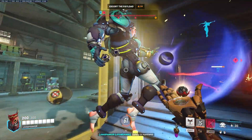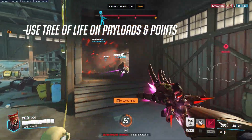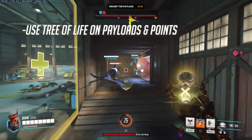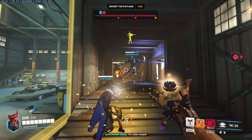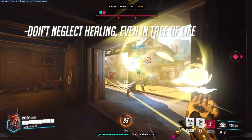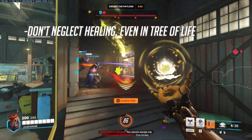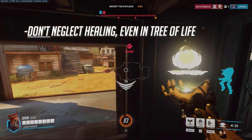My last beginner's tip is about your Tree of Life ultimate. Lifeweaver has a huge advantage in that you can place your ultimate on a moving payload or directly in the center of a control point, allowing you and your team to better position for objectives while keeping sustained healing. However, be sure not to neglect your healing while Tree of Life is active — you and your allies still take damage even when the Tree is healing you, and yes, you can still be eliminated within your Tree's aura.